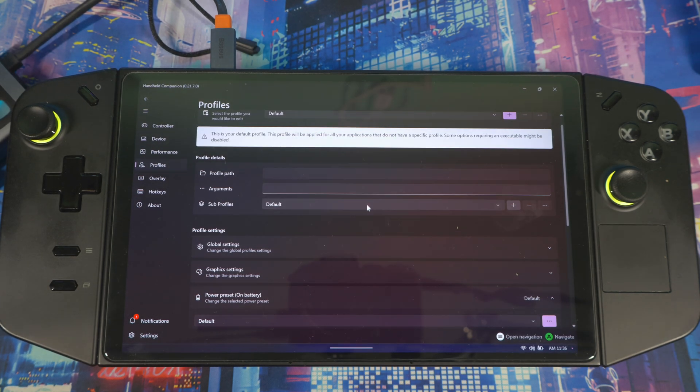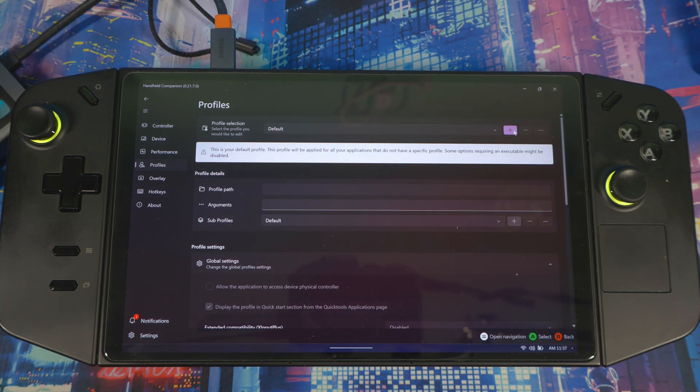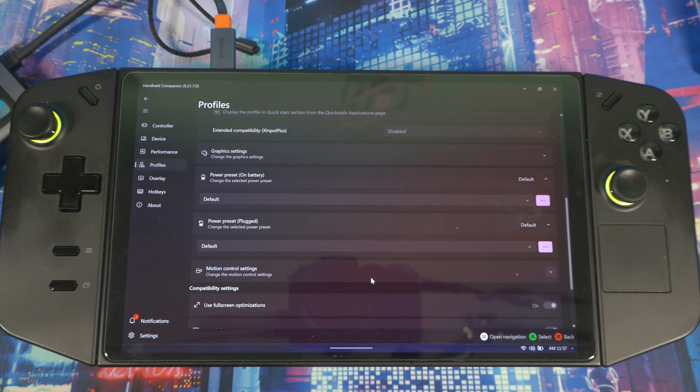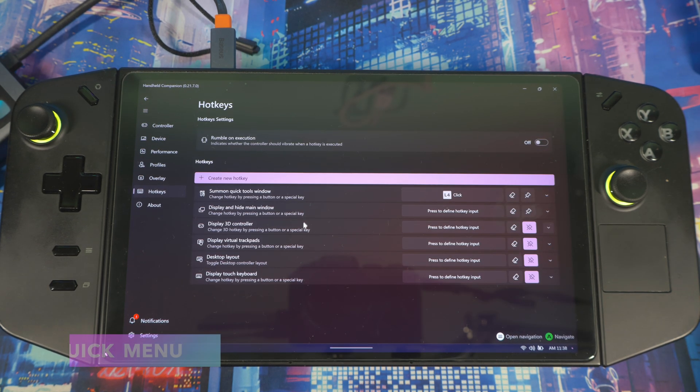In the Profile section, you can select a profile for a specific game or leave it on global settings. To create a game-specific profile, hit the plus sign, find the executable for that game, and link it to that profile. Once set up, those settings will apply specifically to that game.